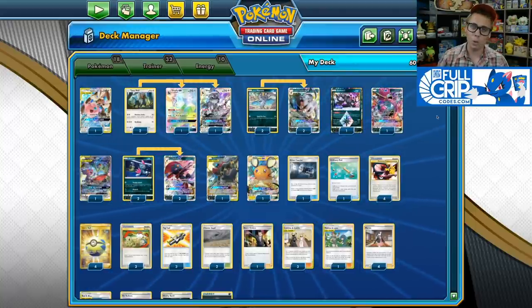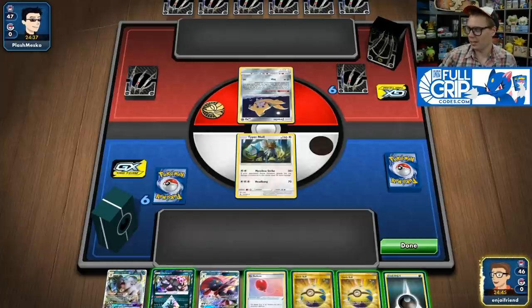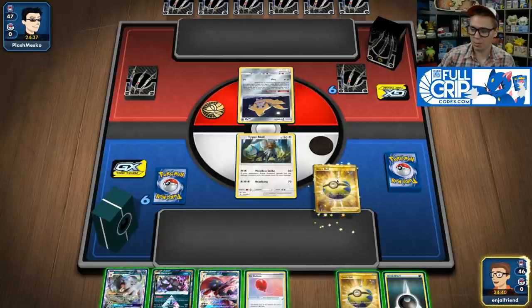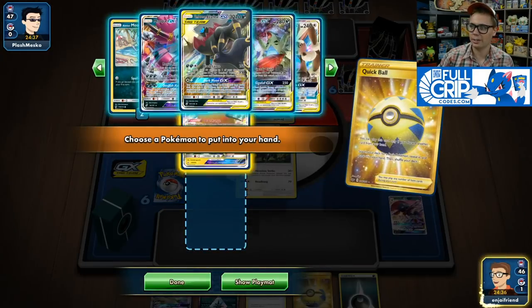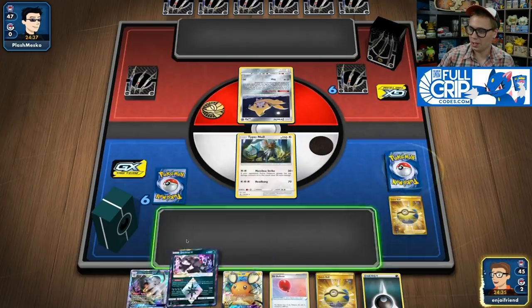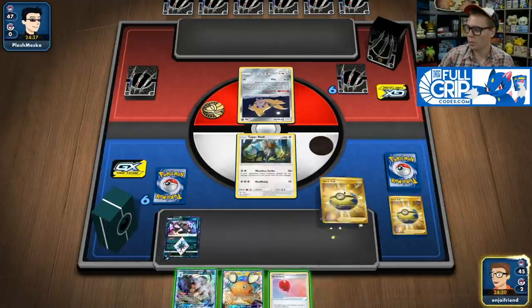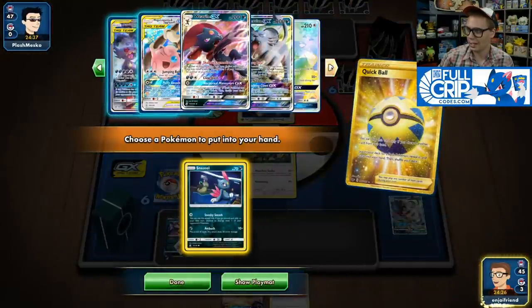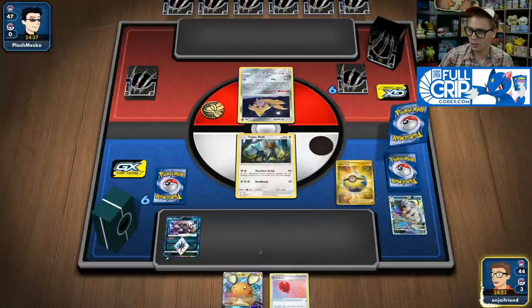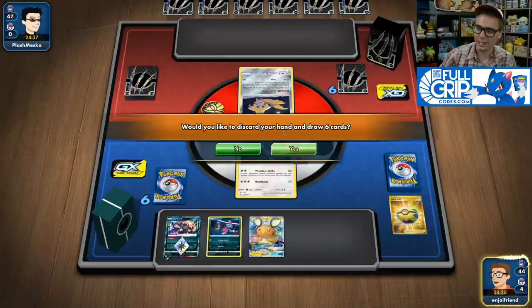Check out the gameplay and let me know what you think of Steven's Dark Box deck in the comments below. We're going first this game and I'm not exactly sure what I'm playing against — they open a Jirachi, which isn't very telling. I probably need to discard everything with Dedenne GX to draw out of this hand. So we're going for Dedenne turn 1, and I'll use Darkrai Prism Star to get an extra bonus energy. We'll get rid of the Alolan Persian and go for a Sneasel.